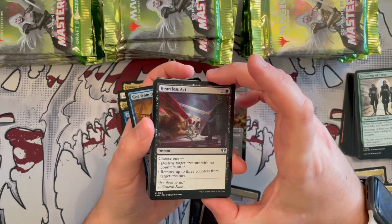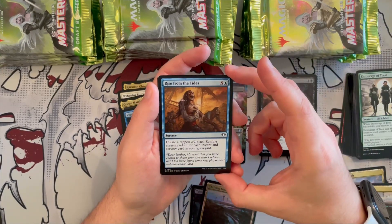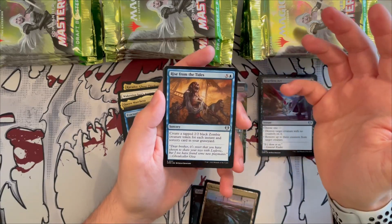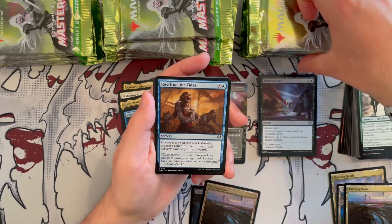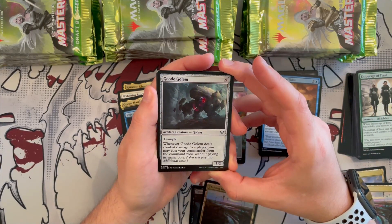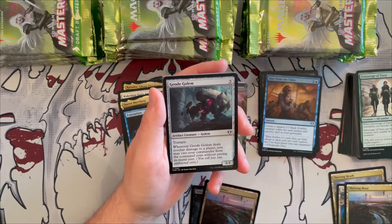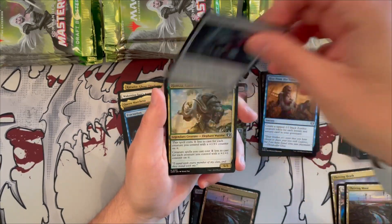Rise from the Tides is a great token-creating card — it creates a tapped 2/2 black zombie token for each instant and sorcery card in your graveyard, usable in any deck focused on instants and sorceries. Geode Golem is a 5/3 golem with trample — when it deals combat damage to a player you may cast your commander from the command zone without paying its mana cost, which is great for getting huge commanders through. You still have to pay the commander tax, so keep that in mind.